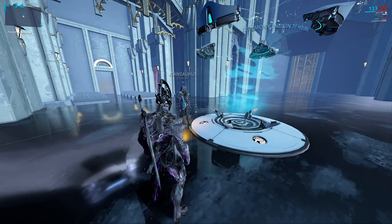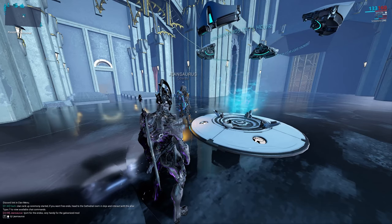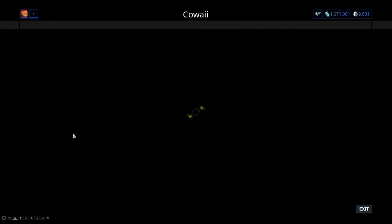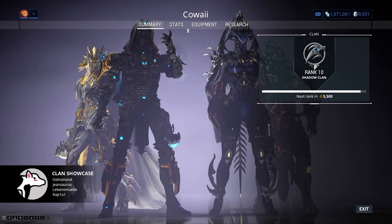Starting with the simple stuff: Clan Rank is raised by earning Clan Affinity. Clan Affinity is earned by completing research projects, building specific items in the dojo, or constructing certain rooms. You can check how much affinity you have or how much you still need by going to your Clan menu, then going to Projects, where you'll be able to see how much out of how much you have.